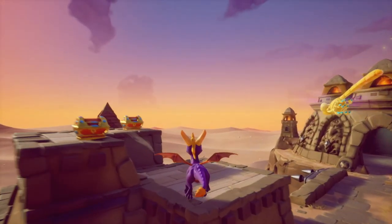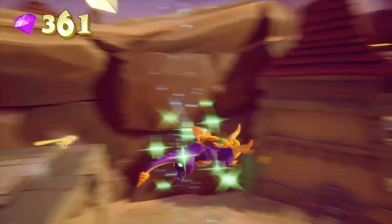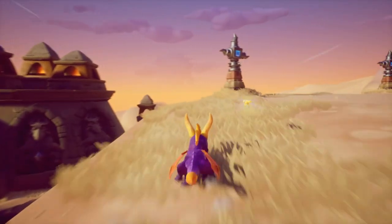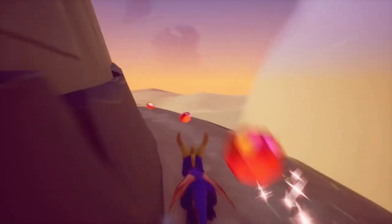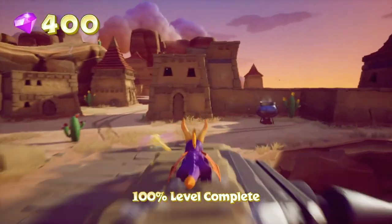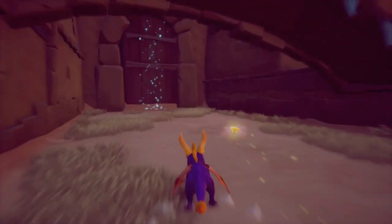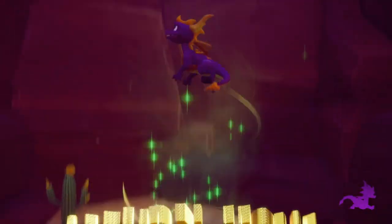Marco says: 'You've reached the highest point in Cliff Town — you can get to almost anywhere from here. If I were you I'd use that whirlwind over there.' Let's grab these gems. Surprise, they're actually behind here — I don't even know how I figured this out as a kid, it was just instinct. There we go, that's all 400 gems. Now the exit portal is like a bajillion miles away, but luckily a whirlwind opens up.